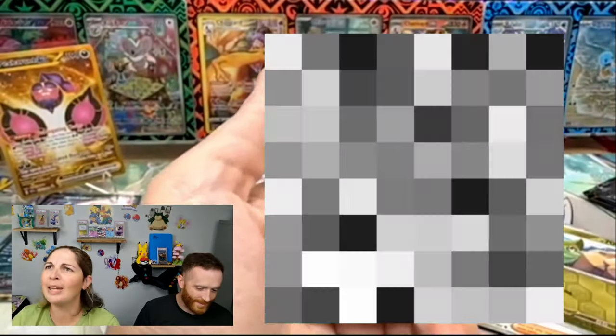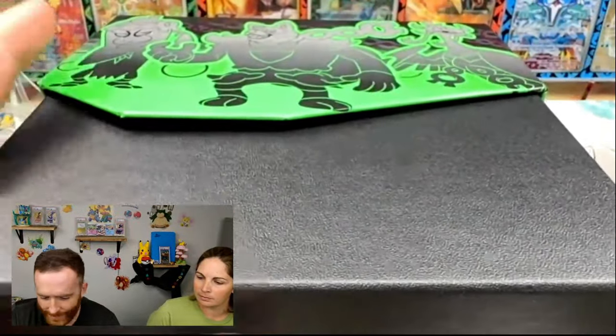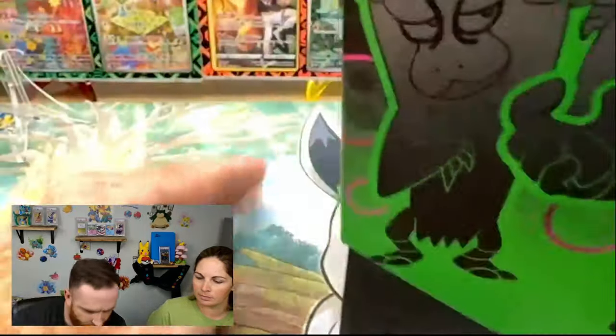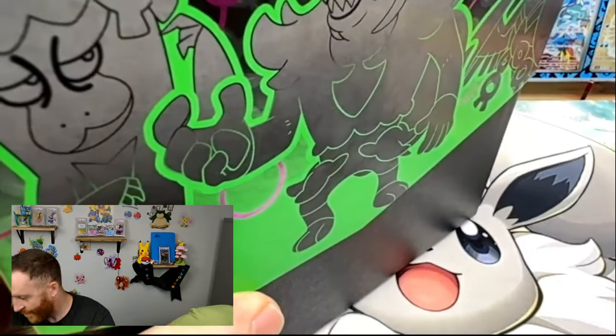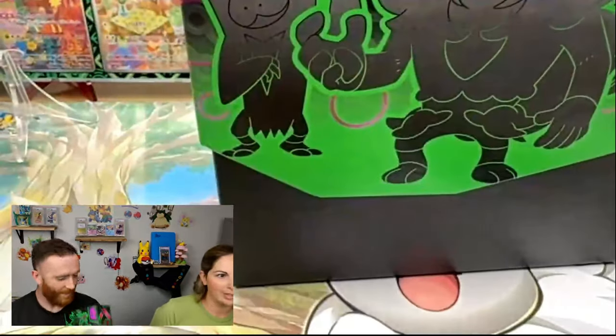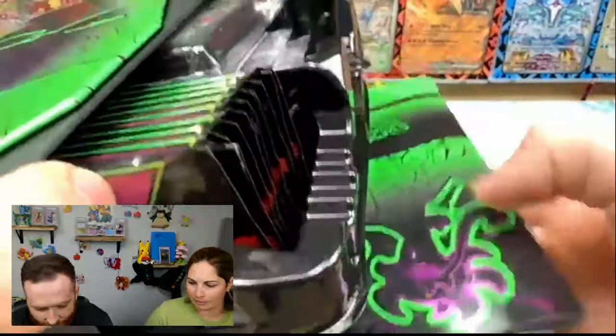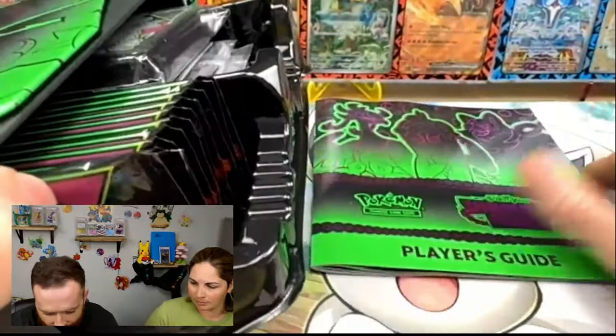Welcome! Beware, this is broken. Pokemon Center Shrouded Fable ETB couples challenge — let's do this, Megan! So what we got here is my Pokemon Center ETB. We're only going to walk through one of them. You get the Pokemon Center ETB obviously in the back right here. The book is inside — Pokemon Center is changing it up! So this is the Pokemon Center one.